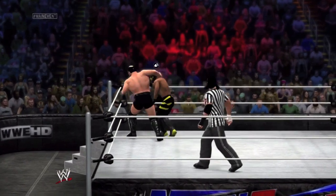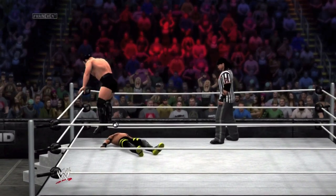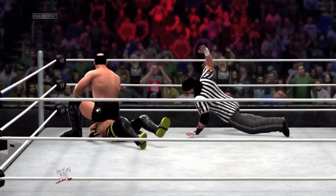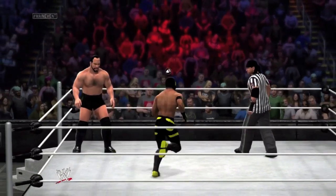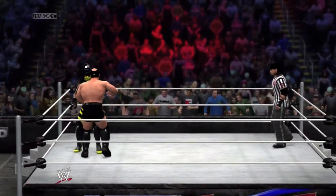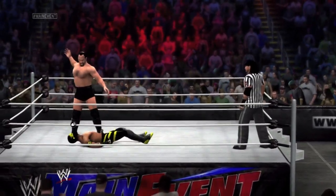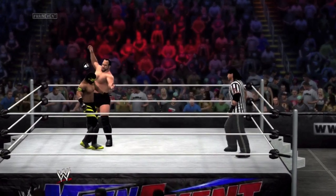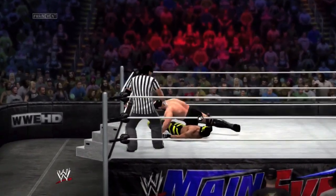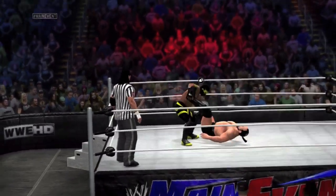Now it may just be a matter of time. Dragging Immortal to the corner — Banzai drop coming. Cover — kicks out after two. Immortal gets out of the ring. Stopping this — trying to warn him, tell him to stop doing that. Big side slam on Immortal. Big choke slam again — he needs this to put him away. For the cover — and he kicks out right before three, like two and four fifths.